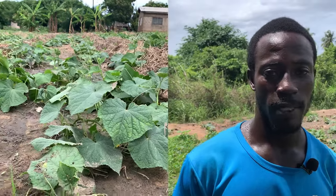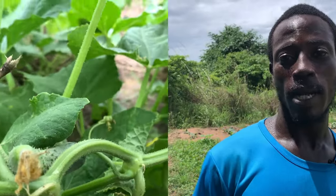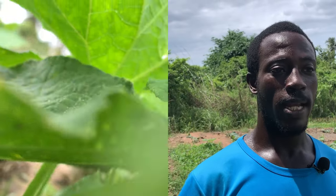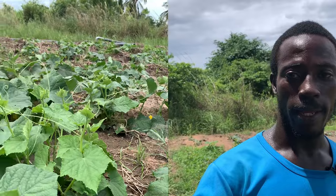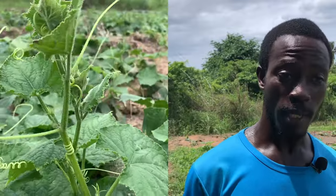This variety doesn't have many diseases. The major issue is fungi — the leaves become yellow. When flowering, if there isn't sufficient water, the cucumber will be burning. The best time to grow cucumber is in cool weather — July — where the cool weather gives you good yield.